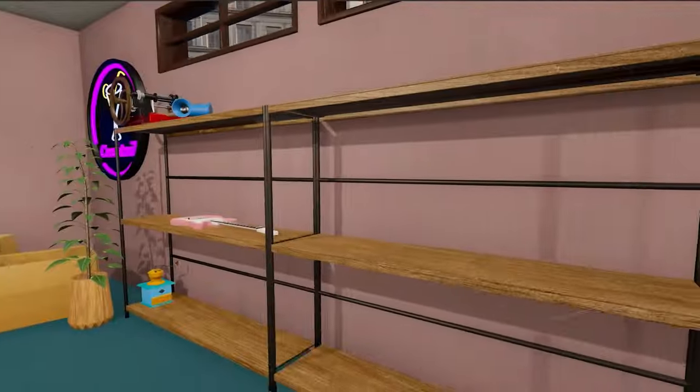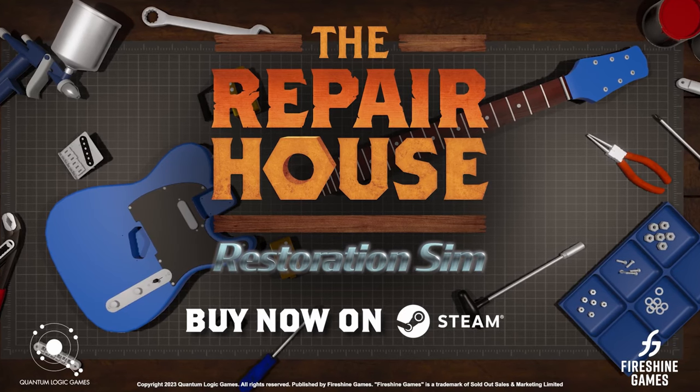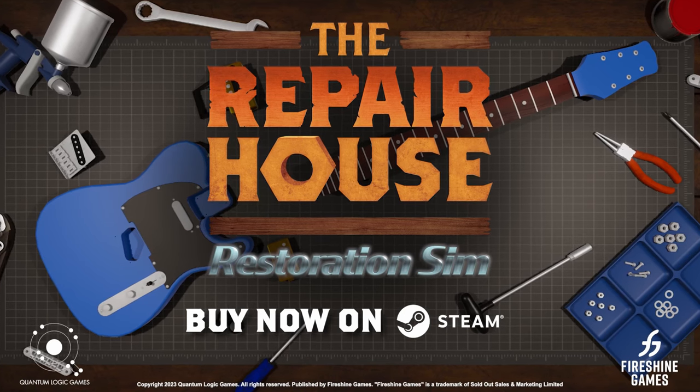The auction houses, barns, and flea market allow you to buy items, repair them yourself, and then potentially sell them off for a bit of profit. Like most games in this style, you start off doing contracts for people, and later on in the late game you won't do contracts anymore — you'll just start getting your own things and making your own money.